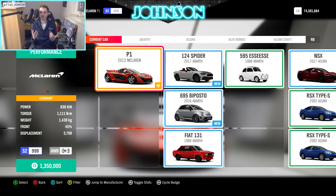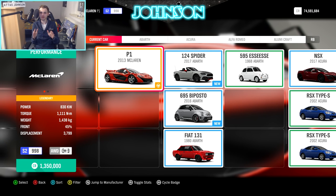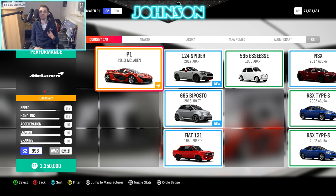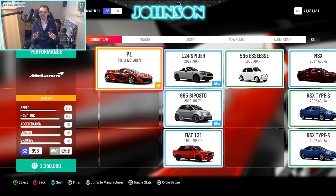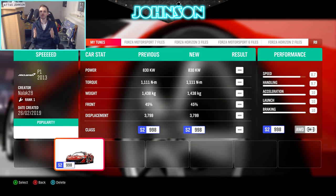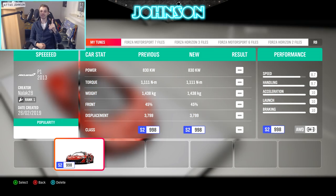Who's going to win? My McLaren P1 is going to be a speed beast today - 830 kW, so 1128 HP, 1438 kg, but 9.7 handling, so it's a speed car but also handles decently. This setup is uploaded by Nalak 28 and you can also find it in our setup spreadsheet in the video description. In between the races I'm also going to show you some upgrade and setup details.